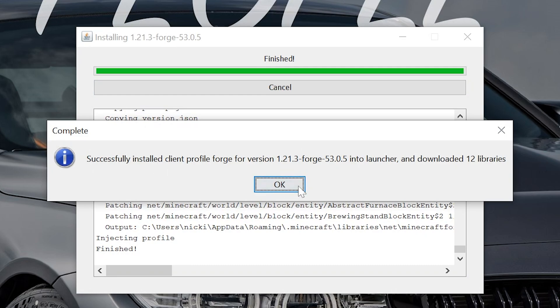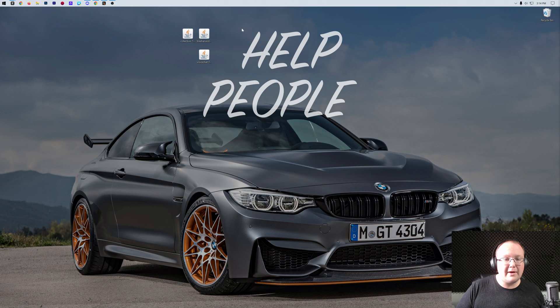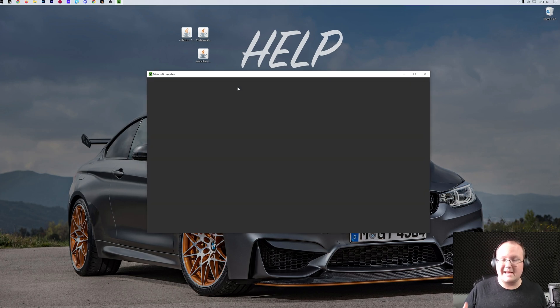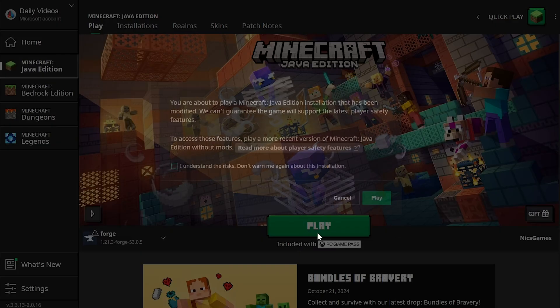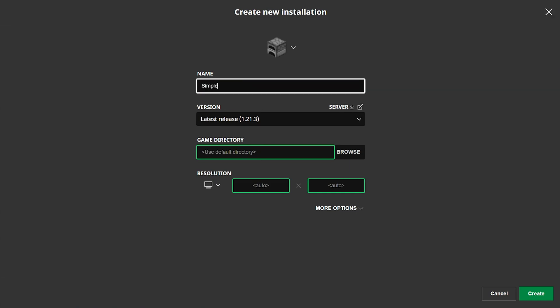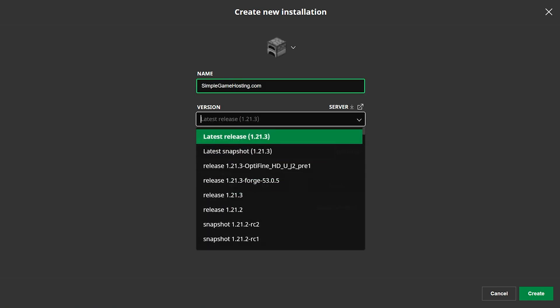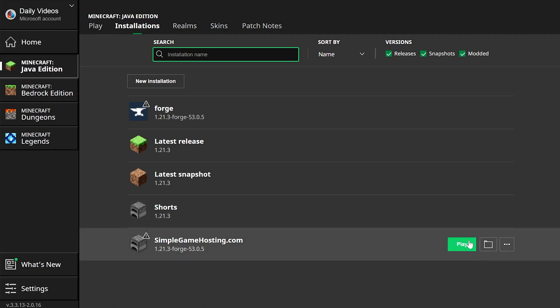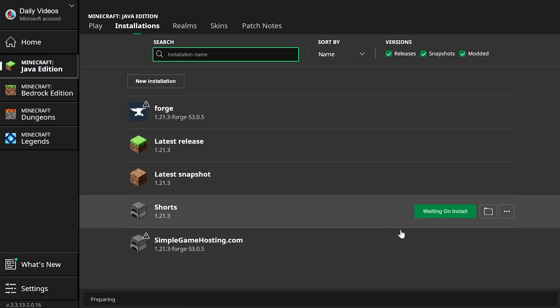To install Forge, simply click Install Client and then OK — that's it. The only reasons this wouldn't work are if Minecraft or the Minecraft launcher are open (make sure both are closed), or if you haven't played Minecraft 1.21.3 vanilla before. If you only play with mods, open vanilla Minecraft 1.21.3 to the main menu and close it, then come back and install Forge. Once finished it will say 'Successfully installed client profile Forge for version 1.21.3' — click OK and Forge will close. You can delete the Forge installer off your desktop. Now open the Minecraft launcher and look for the Forge 1.21.3 installation. If it isn't showing, go to Installations at the top and make sure Modded is checked — then Forge 1.21.3 will appear. If you still don't have it, click New Installation, name it, click the version dropdown, and select release 1.21.3-forge. Click Create and you have a Forge profile.